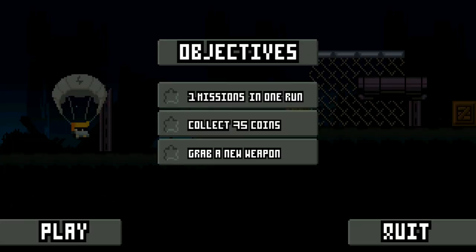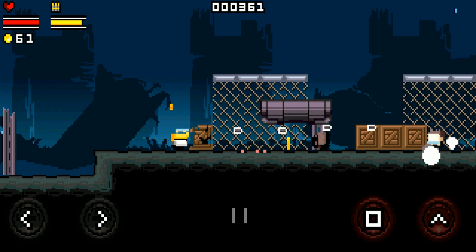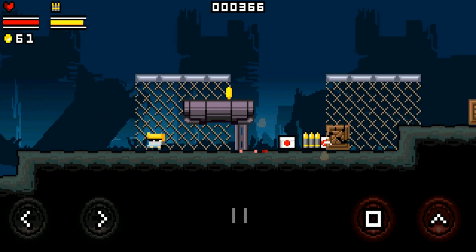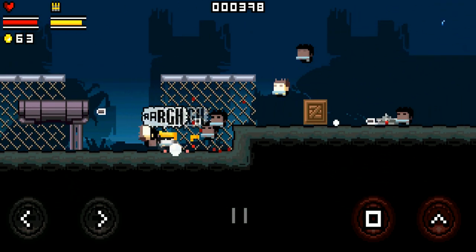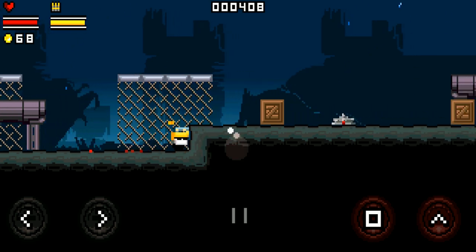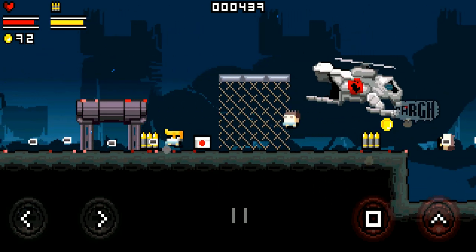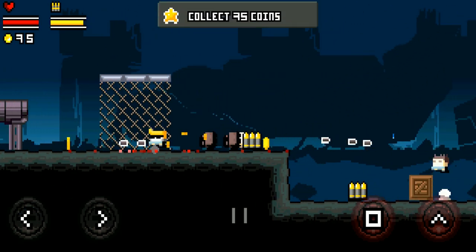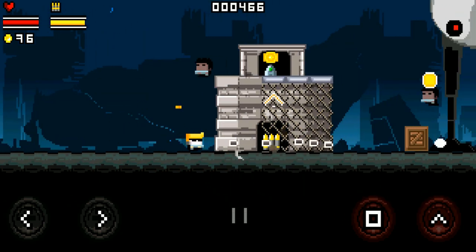One mission in one run. Collect 75 coins. Grab a new weapon. I do definitely like the cover mechanic quite a bit — that's a cool implementation. I seem to have no problem just wading into a ton of these guys, which is a bit odd. May just be because I'm in earlier levels. There's also no shortage of health pickups at all.